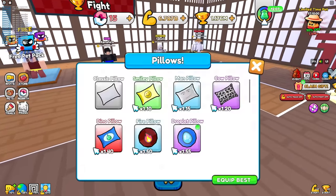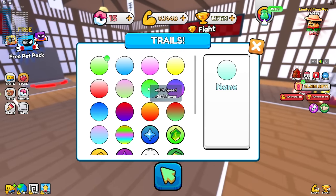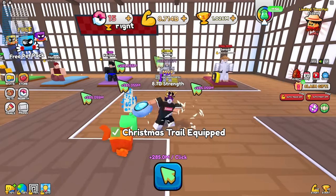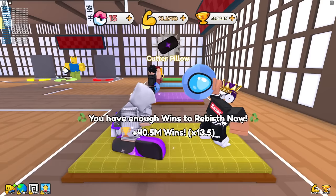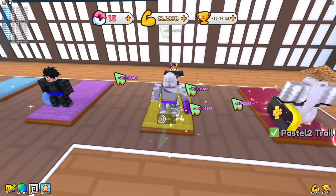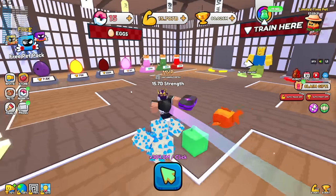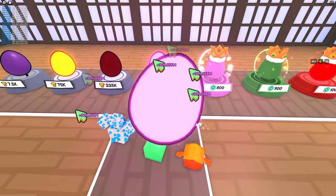With that pet equipped I get 193.8 million every click — absolutely insane! I even got a better trail, which helps with power. With my 1 million wins I can buy the next upgrade and now I get 285 million every time. I beat another guy, got a better pillow and a better trail — we're doing so good.